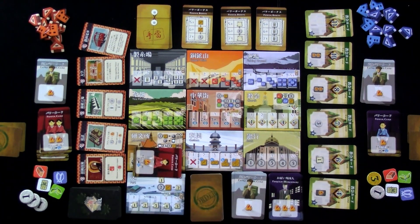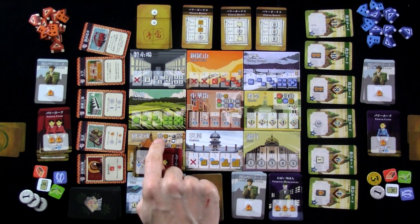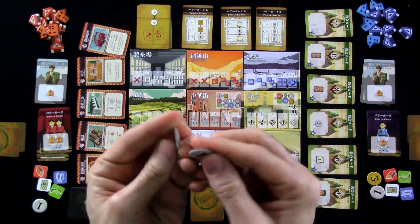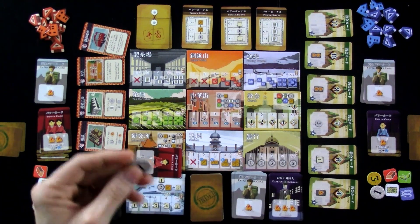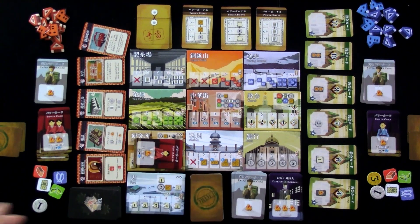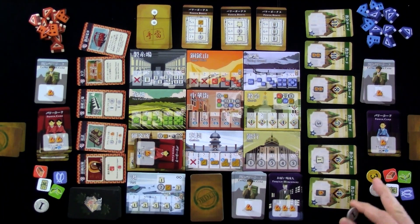If you look here, I can increase his power by spending either two yen or one of these import goods tokens, which I don't have any of. I do have some money, so I'm going to spend some money — I've got to spend money to make money, folks. I'm spending two, and that means this guy's actually a level two instead of a level one. If I had two more bucks, like Jen did, I could increase him to a level three, which would give me access to those.